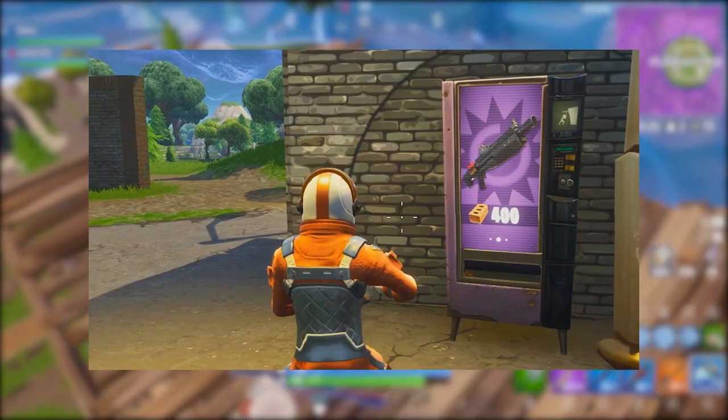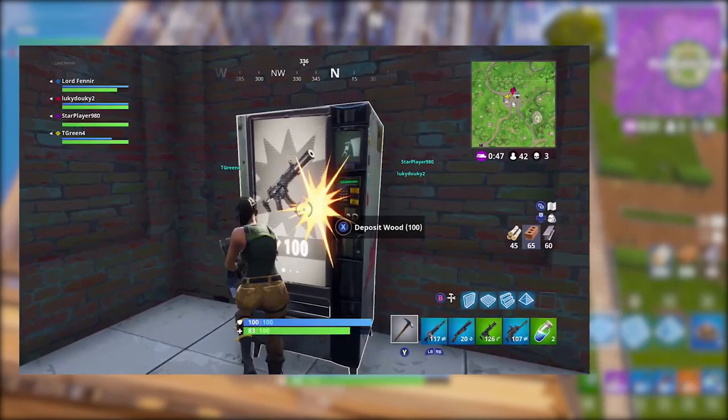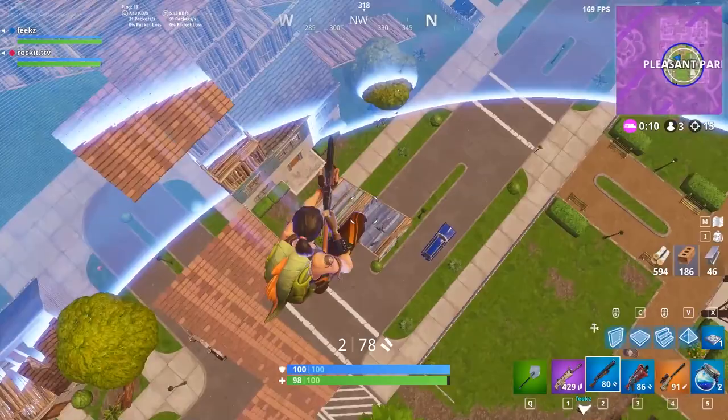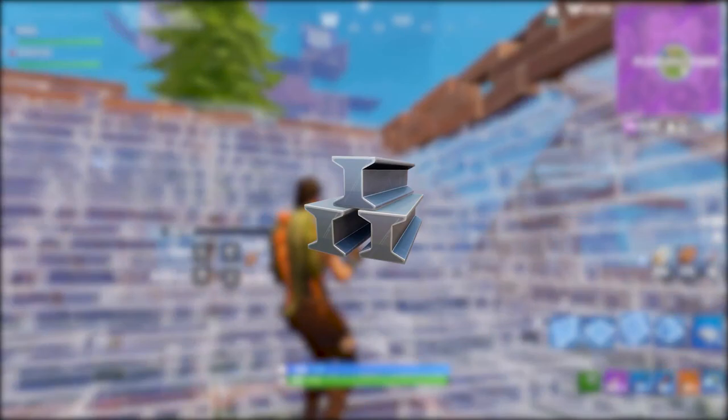There are five different types of vending machines: Common, which costs 100 materials; Uncommon, which takes 200; Rare, which costs 300; Epic, which costs 400; and Gold, which costs 500 materials. Each vending machine sells a total of three different items — one for wood, one for brick, and one for metal. Sure, it's still up to luck what you get in them, but it's another way of getting weapons if you don't have the guns you need, which can be pretty useful in a bad situation.